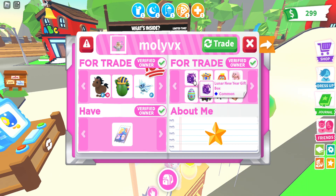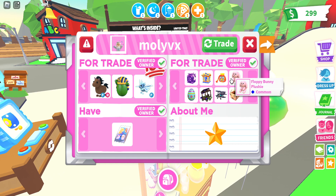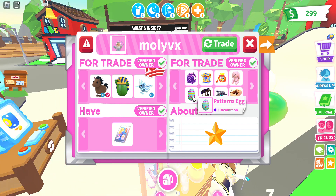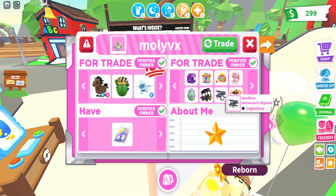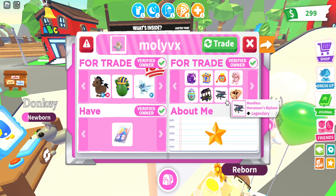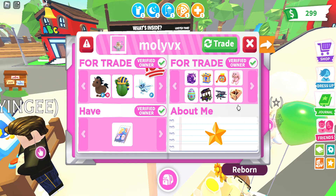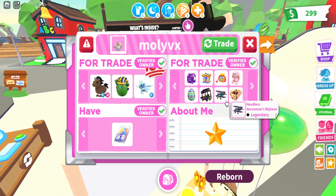They're also trading a Lunar New Year gift box, a standard box I can't pronounce, a thousand bucks silk bag, a bunny plushie, a pattern's egg — never heard of that, so maybe it's rare — and a witch's caravan. I think I have that actually. And a headless horseman's bee plane — oh, I really need that, I might offer later on. And they have an imagination box. In the About Me section they wrote nothing, but they have this star sticker in the middle.